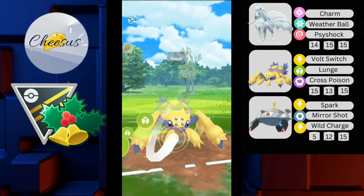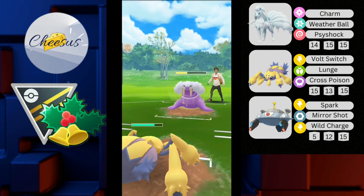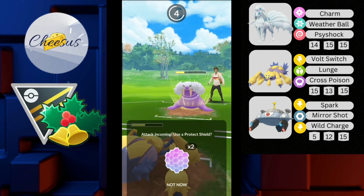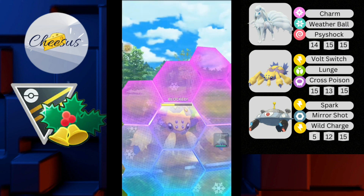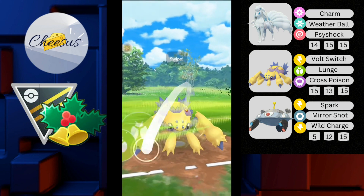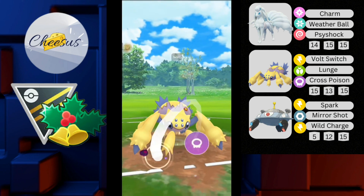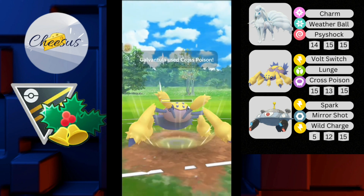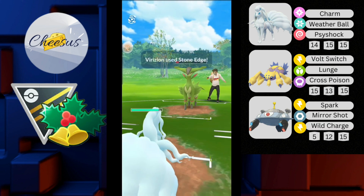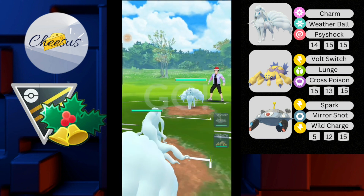Mirror Shot goes unshielded. Farizian comes in and I come in with my Alolan Ninetales. He switches to Walrein — this is looking good for Galvantula, as Volt Switch does super effective. I use Lunge as a bait — he no-shields it. He throws Icicle Spear after the debuff, which doesn't do much damage. I shield then fully farm down and throw Lunge immediately to debuff the Farizian. He no-shields it. I throw Cross Poison — super effective — and he no-shields that too. I go straight into Alolan Ninetales, Charm down the Farizian before he can do anything, and GG — very well played.